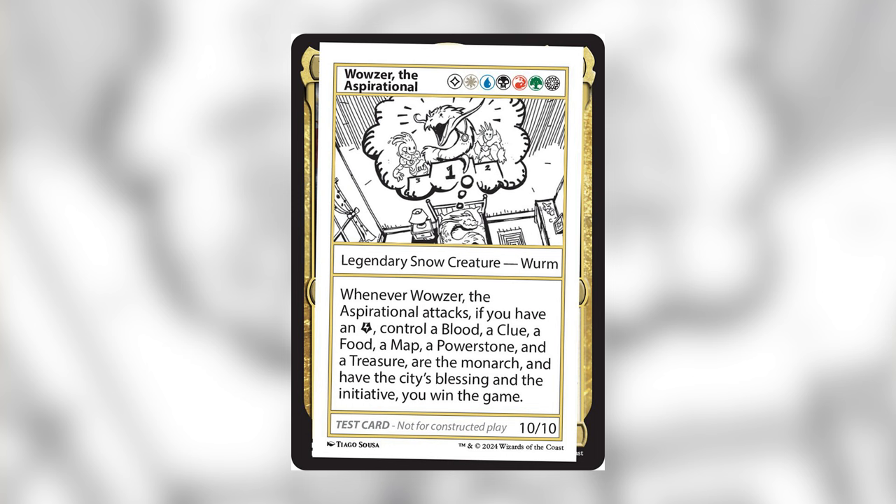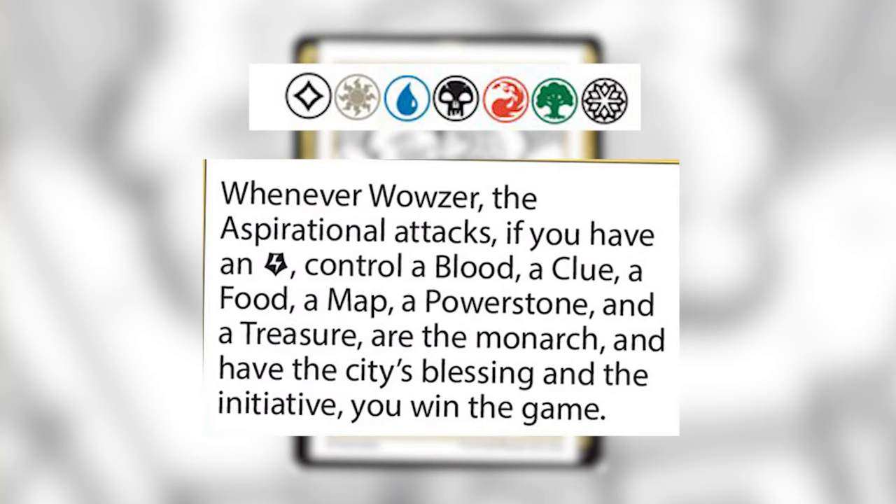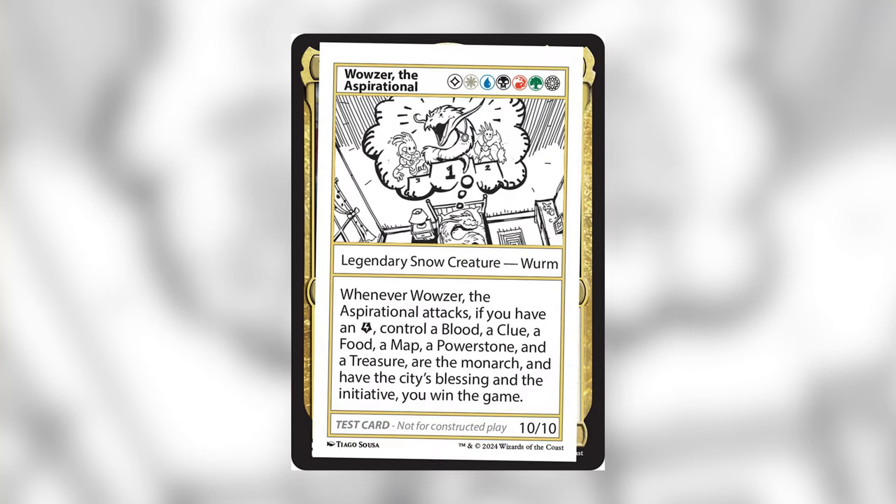Wowzer has a lot going on but there are really two areas you need to pay attention to: the mana cost and the requirements for winning the game on his attack trigger. Wowzer costs a colorless, Wubrg, and a snow mana — which is just any mana produced by a snow land. Whenever Wowzer attacks, if you have an energy, a blood, a clue, a food, a map, a power stone, and a treasure, are the monarch, have the city's blessing and the initiative, you win the game. That is a lot of requirements, and consistency is exactly what we're fighting against today.